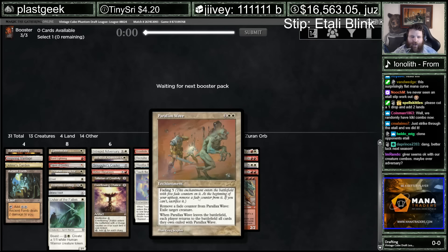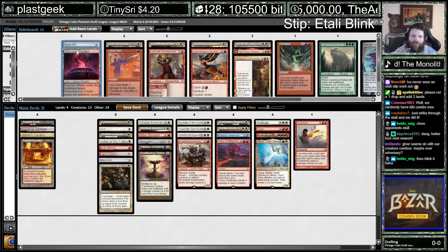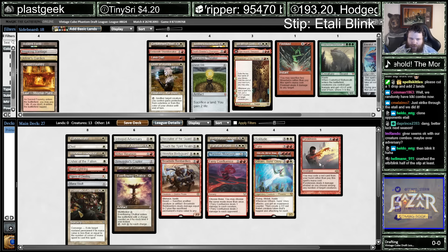Containment Priest is good with Parallax Wave, but it's pretty bad with all my other blinks, right? My Ephemerate only blinks once. I might board in the Academic Priest against a reanimator deck. Yeah, I think we only missed like one blink card, and it was that second-pick Flickerwisp, or maybe it was first pick, I don't know.